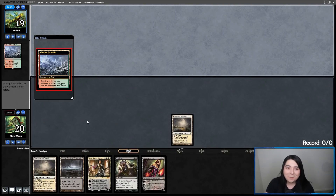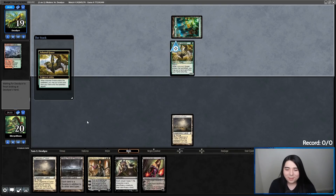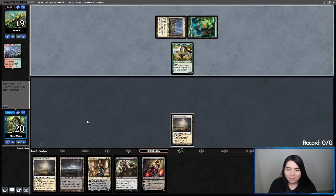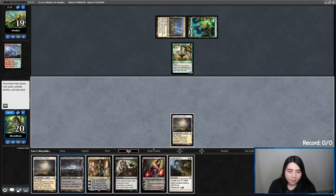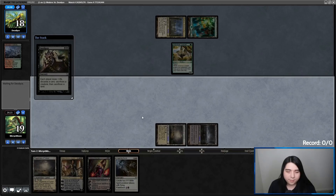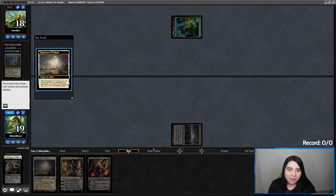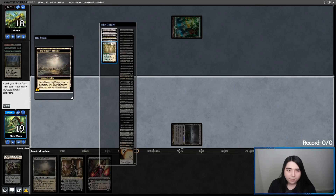Or put a Utopia Sprawl on that land. Oh no — the Arboreal Grazer. It's going to help them ramp, but at least I got something to discard now. That's what I wanted. Killed a bunch of their value because the Arboreal Grazer is kind of anti-value — it's acceleration, but it doesn't really give you anything.